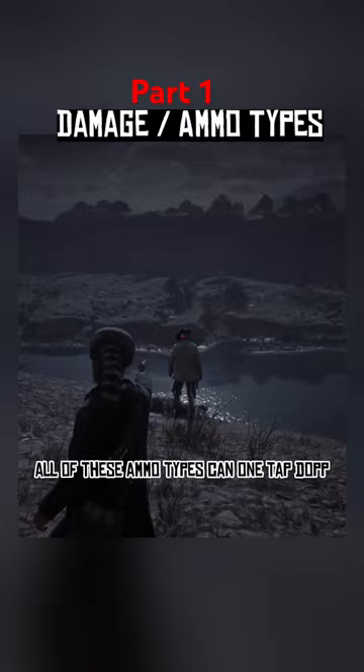Due to this, dual wielding is effective if you hit your shots — you can take out goons with 1 bullet from each gun. The Cattleman gets 2 passes here.